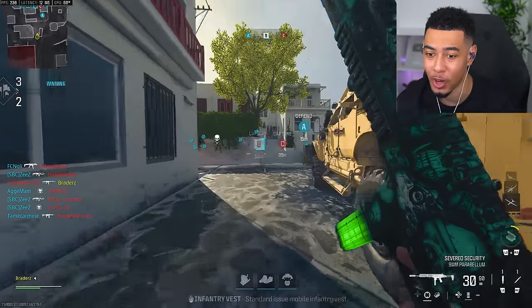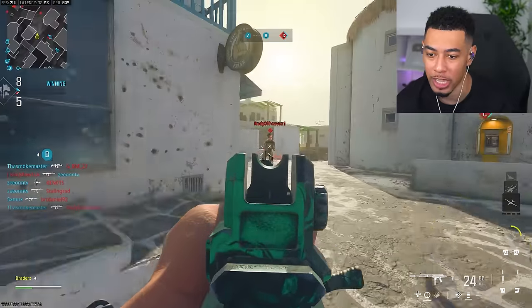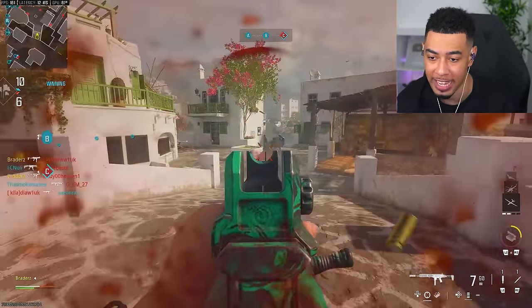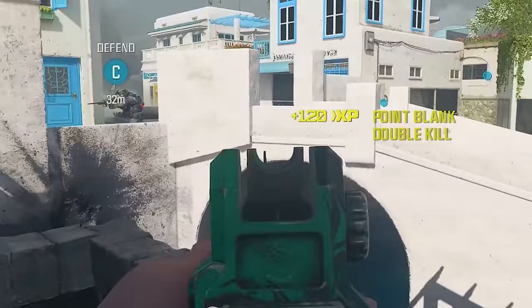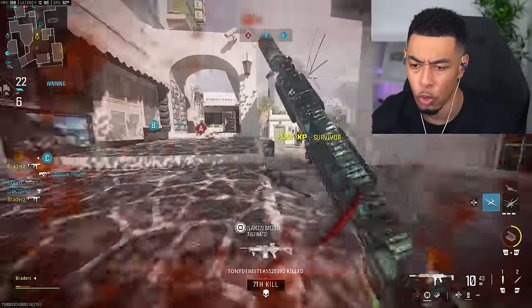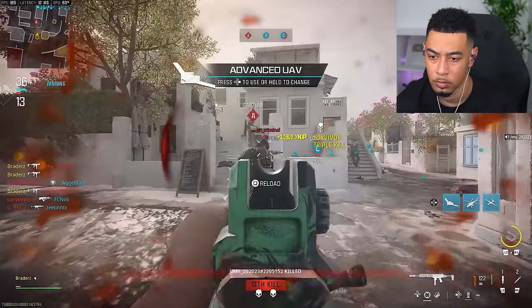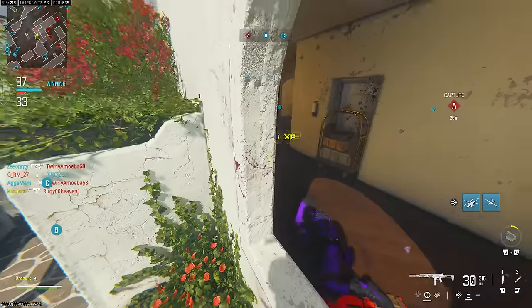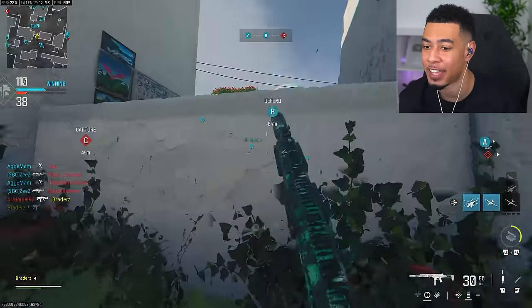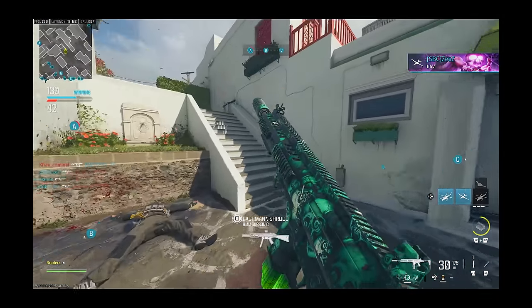These iron sights are clean — it reminds me of the Archangel barrel. All I need now is the 50-round mag and we are good. I'm on 10v10 just to get as many kills as possible. Rio is actually a really good map for kills, but I feel like 10v10 gives me even more. 33 kills — am I getting accused of cheating? If I do badly I get laughed at, if I do great I get accused. There's no winning.